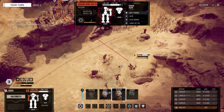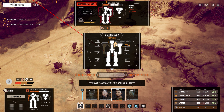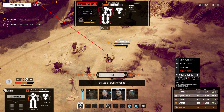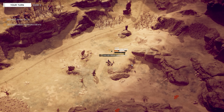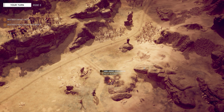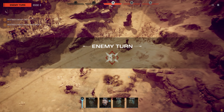Should probably just focus his other side torso. AC-5, AC-5 ammo. Let's target his other side torso. And fire. More explosions — works for me I guess.